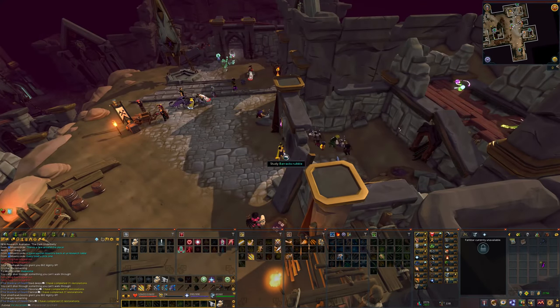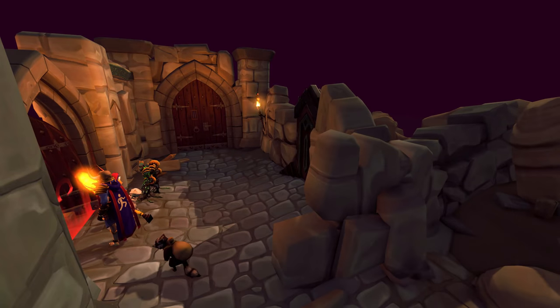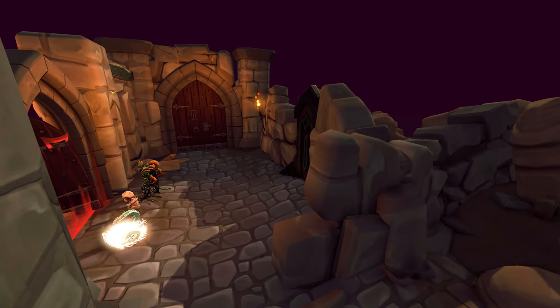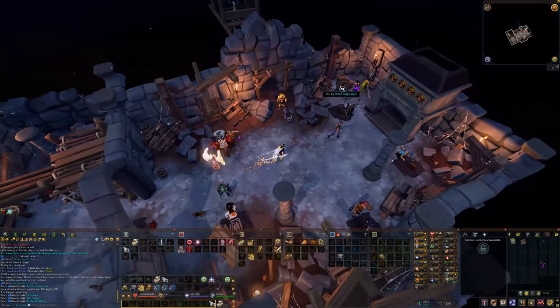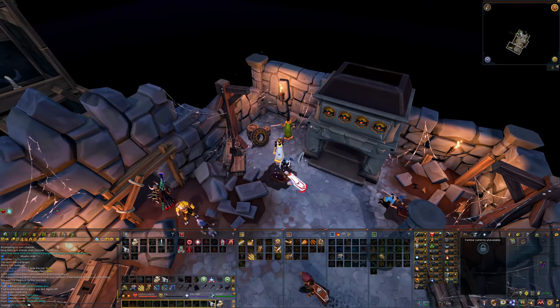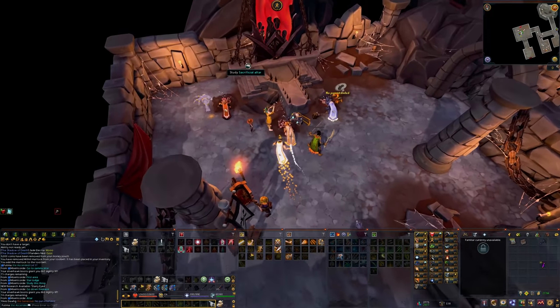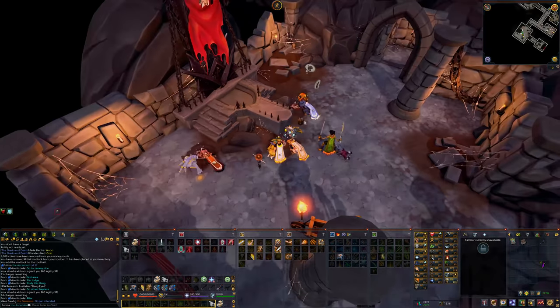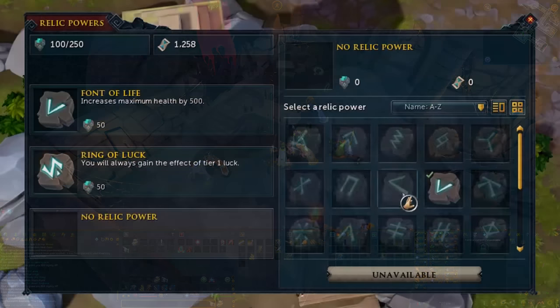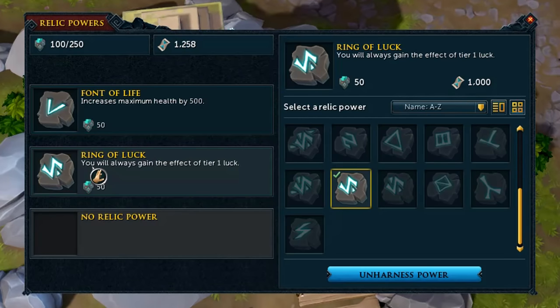The first special mission can be found by studying the barracks rubble in the fortress, and there's another one inside the prison door — if you don't know how to unlock the prison, check out my previous tips video on archaeology. Inside the second dig site you can study the Star Lodge, thanks to Misery Court for showing me. Once you go inside the fireplace, you can find a nether straight in front of you. There's also a handheld item in this area — right-click it, pick it up, and add a Ring of Luck to it, and you can add it to your monolith for tier 1 luck as a relic.